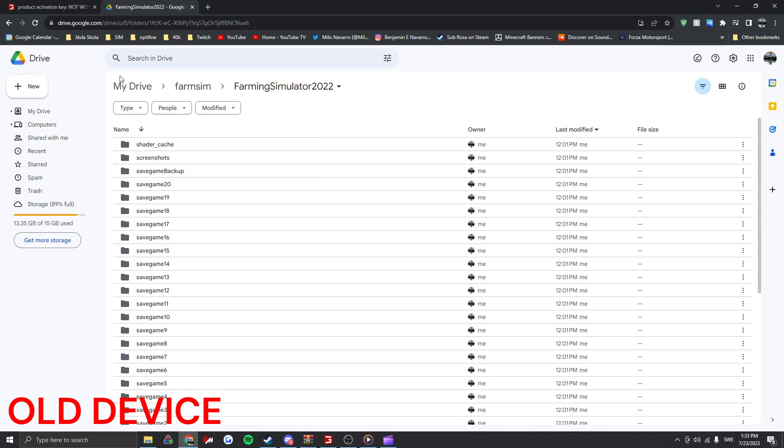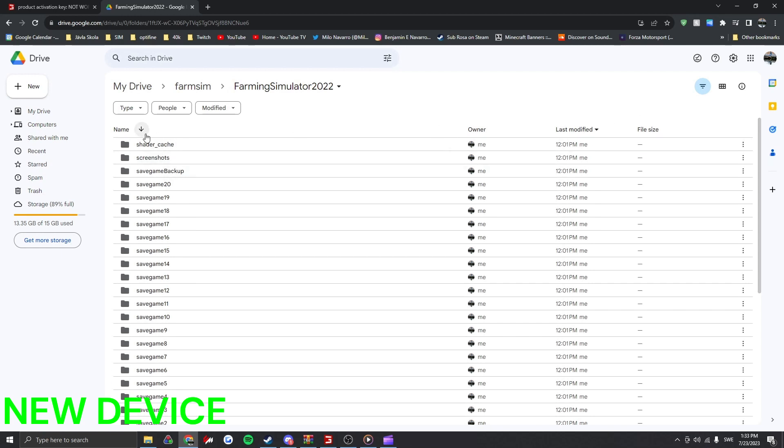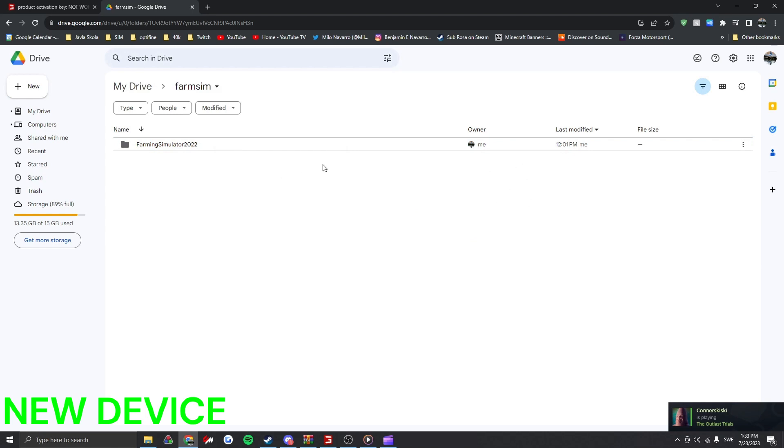Now, you're going to come to your new computer, and you're going to open up this folder again. You have this whole folder, and you're just going to right-click on it and click Download. It might take a while — this is about one and a half gigs of space; it had a lot of mods. So if you have a lot more mods, you might need to clear some space on your Google Drive if you have stuff on there.